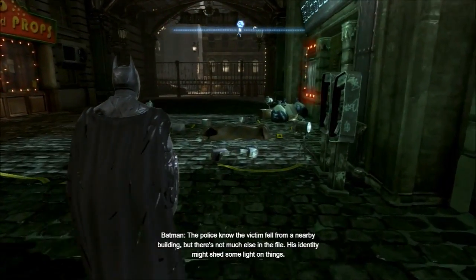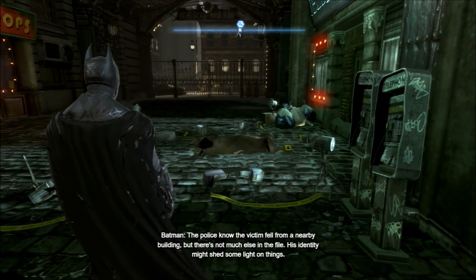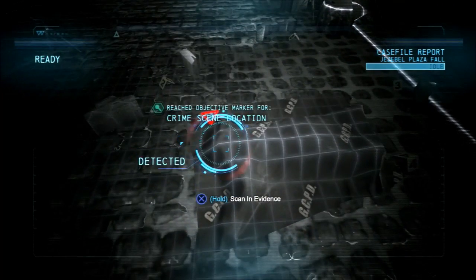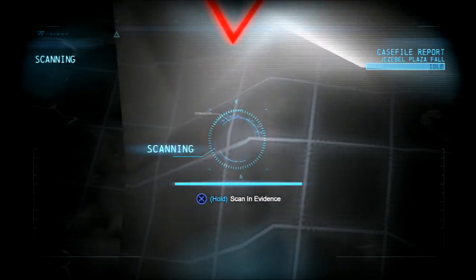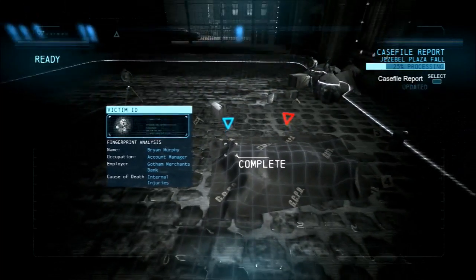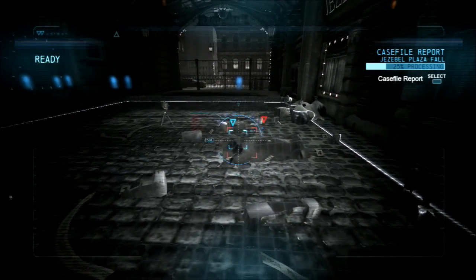The police know the victim fell from a nearby building, but there's not much else in the file. His identity might shed some light on things. Ryan Murphy — an account manager at the Gotham Merchants Bank. Cause of death: internal injuries sustained on impact. Now I know what happened. Time to find out how and why. This is exactly why we have the insta-rewind. Let's put it in perspective.